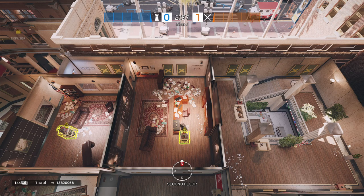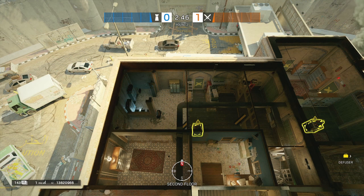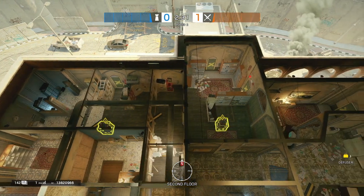For the Executive Lounge site, if you happen to be pushing in from the conference room, it would be behind the couches. Now moving over to Border — the default plant spot on the Armory site will be tucked in right past the door to Armory. Then shifting over to Archives, the next default plant spot would be directly behind the bomb.